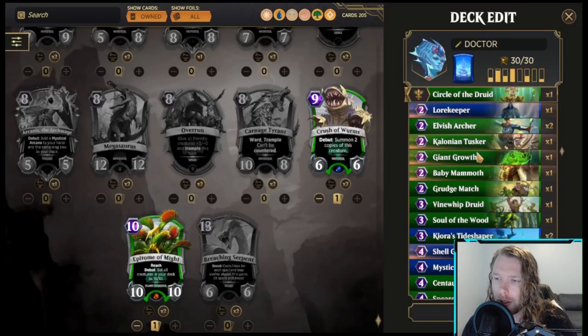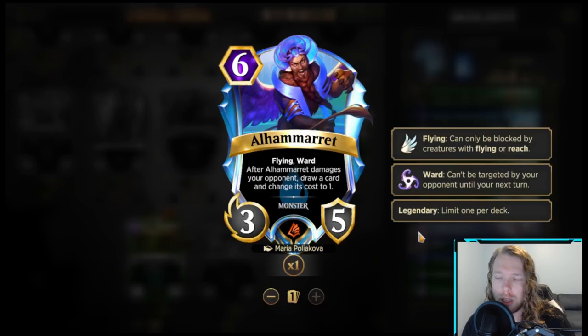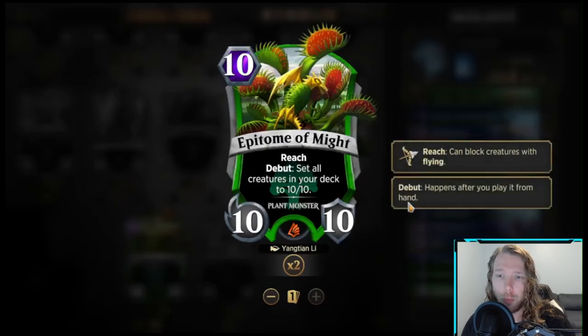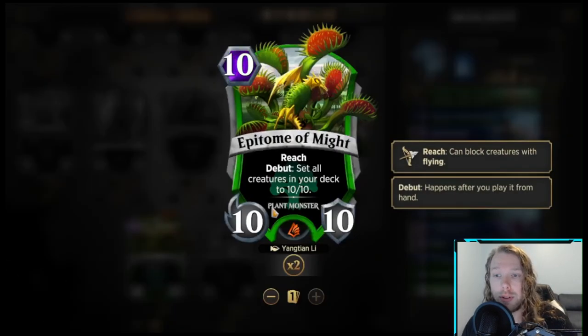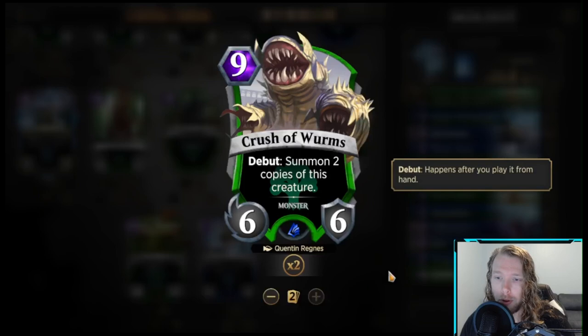The one Soul of the Wood seems a little odd. I think this person's deck is budgeted — they have a random Legendary in here, so it's just the best cards they have access to. We have one Crusher Worms instead of two, and one Epitome of Might. In a lot of my Kiora lists lately, I take out the Epitome of Might and just run two Crusher Worms, because the Epitome is really slow — and Kiora is already a slow spell-slinger to begin with. So we'll take out Epitome of Might and double up on Worms.